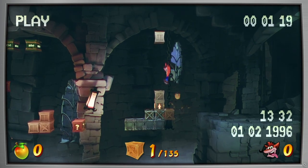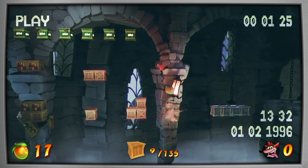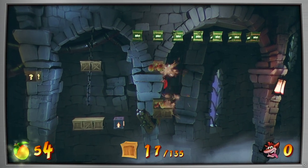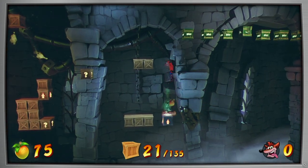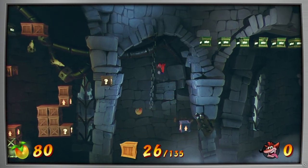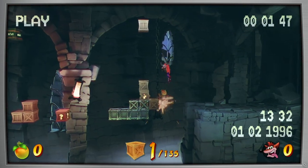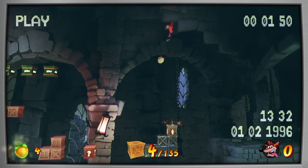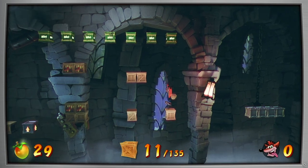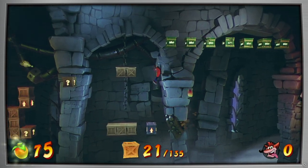You obviously need to settle down in order to actually get those. Here's what you do: first, you've got to admit that you're an idiot. Then jump. You might think that two minutes is a long time to accomplish anything in this game. I do cut out a lot of how long it takes for me to complete this flashback tape after we get to the checkpoint.